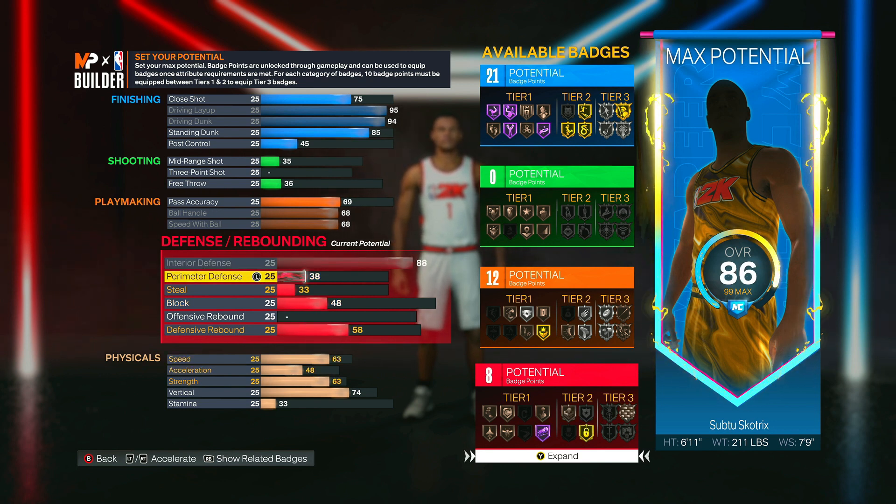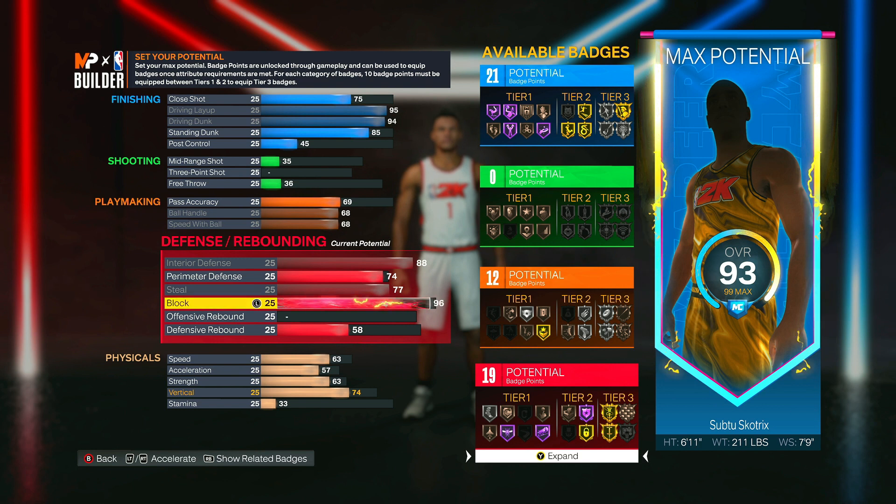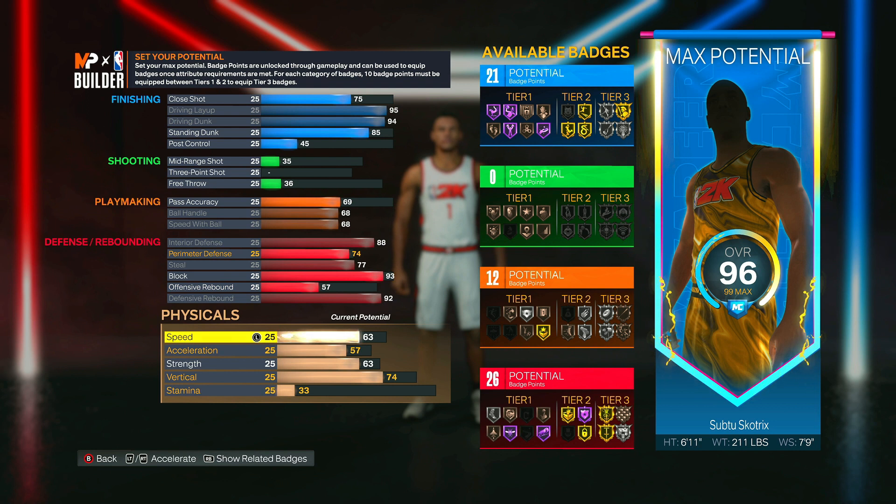Now for defense — this is a super good defensive build, just like Giannis. Max out the interior defense, put perimeter defense up to 74, max out steal, put block up to 93, then max out defensive rebound. As you can see, you get super good defensive badges when you set it up like this.